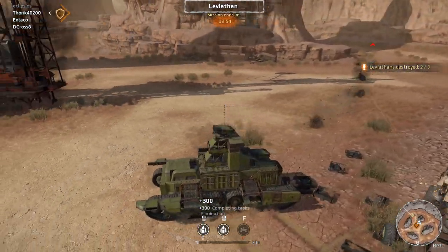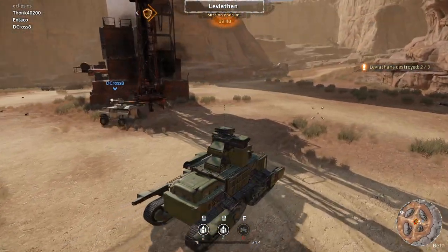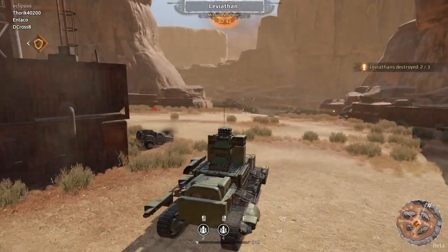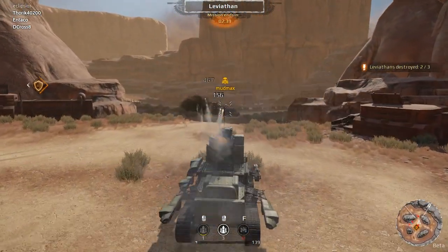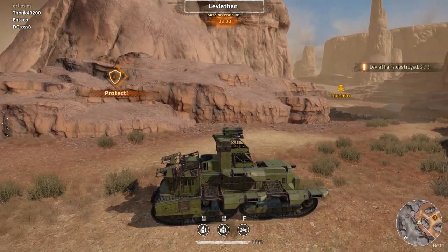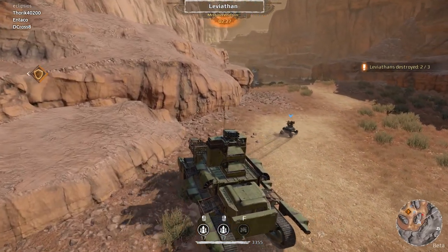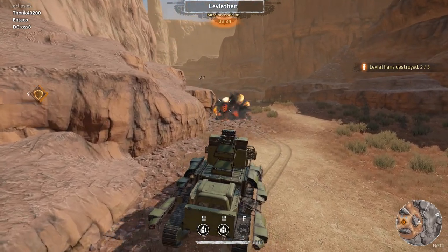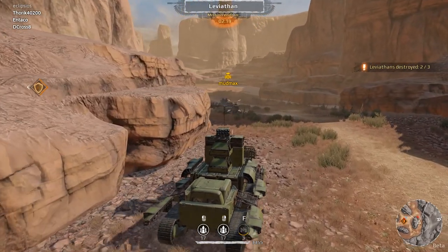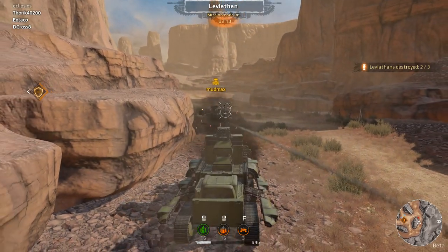We've got 250. I've got to die to be able to actually be of any use to my team — I need to respawn. What does it have in the back there? What is that big gun mount? Oh crap, it's coming up behind me. Maybe my drone will be a distraction. I can't believe how much HP that thing had. It's like we need to go for the tracks and stuff. I'm just trying to hit all over this thing. It's got a TOW — I'm dead.